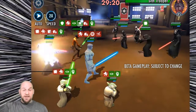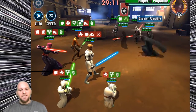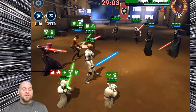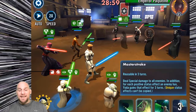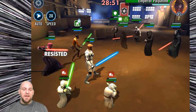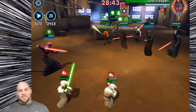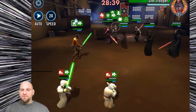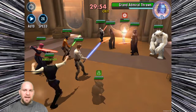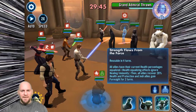Her first special ability, Dark Healing, deals physical damage to all enemies, grants all allies Health Steal Up for one turn, and restores health equal to 35% of Visas Marr's max health. If Visas Marr is at full health after using this ability, it revives a random defeated ally at 50% health. It has a cooldown of eight, but that cooldown will rapidly decrease as her basic triggers it repeatedly.